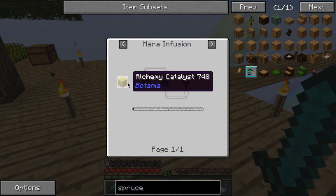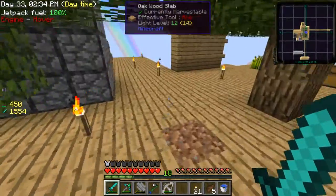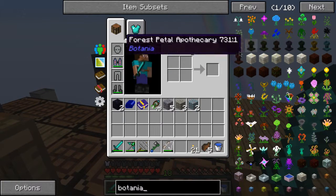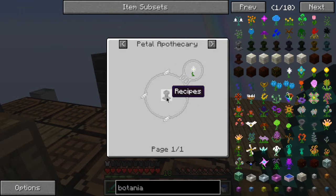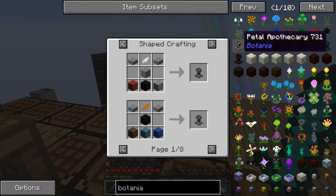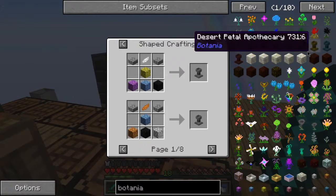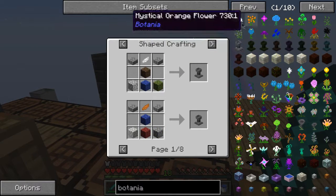I know how to do all that. A brewing stand requires me to go to the nether though. So I'm going to stop doing some Botania for now. I need a pure daisy. Before I do that, I need a manifold. I have some white petals — or something like that. I don't remember exactly where I need to start though.